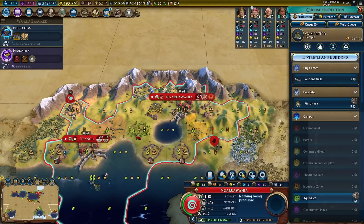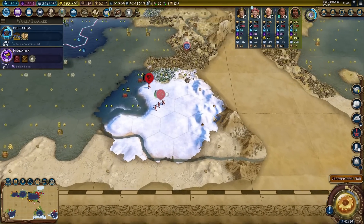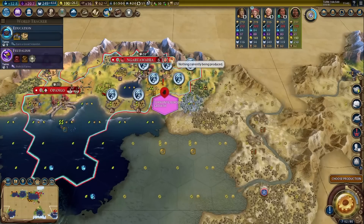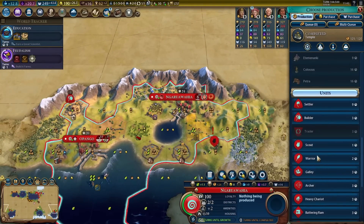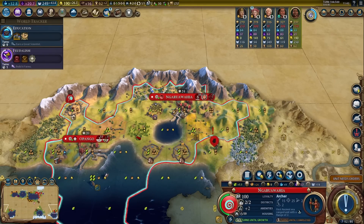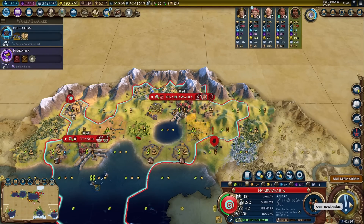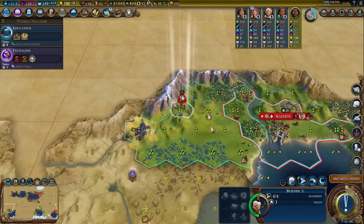Gurdwara, eight turns. I need to try killing that scout — we can still go and try, but I don't know if I can catch him in time. I could get a unit for defense. I don't need one more archer for the Eureka right here for machinery, so we might as well grab one more archer then.